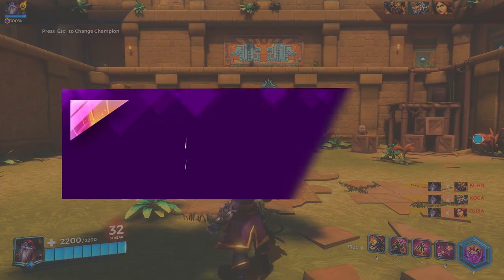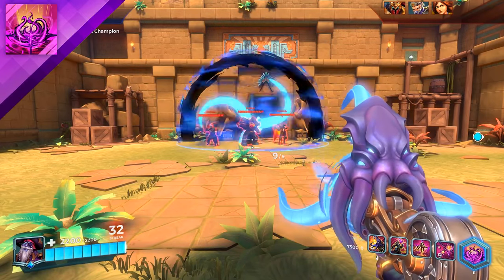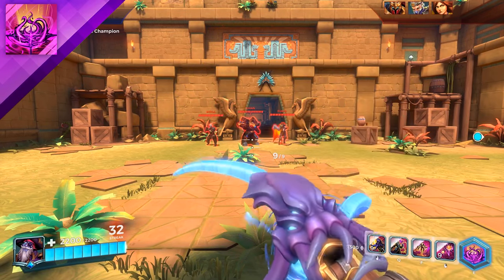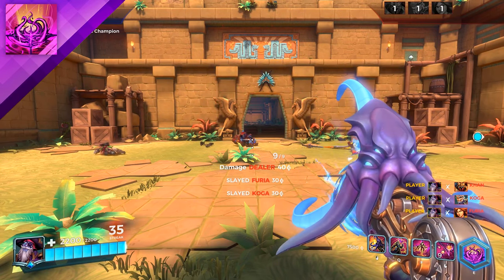Dredge's ultimate is called Kraken. Dredge calls to the depths below, unleashing the Kraken upon his crosshair's location after a short delay, crushing any enemies still around.